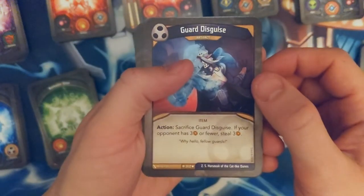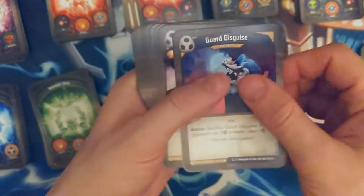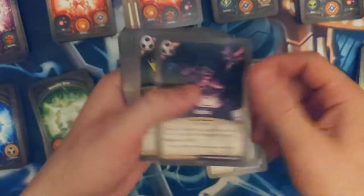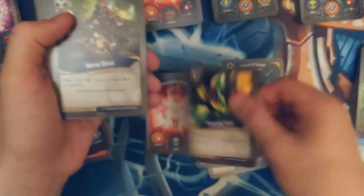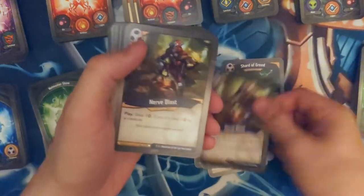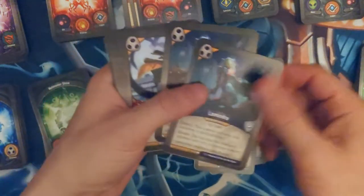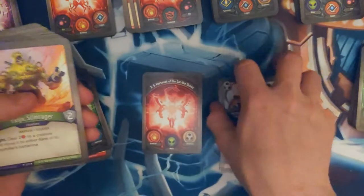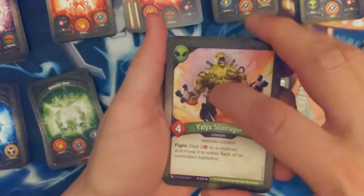Guard Disguise — sacrifice Guard Disguise if your opponent has three or fewer. Lights Out — like doing the returns. Yahtzee gang, Yang gang, Umbra, throwing stars. Nerve Blast — two of them. Two Lamindras, Bad Penny. Got some good evasive in there.